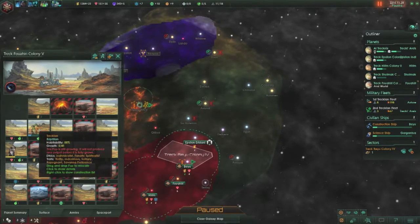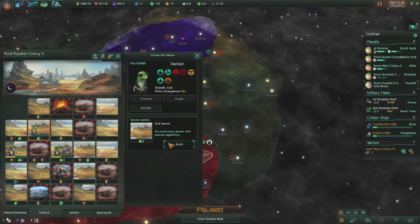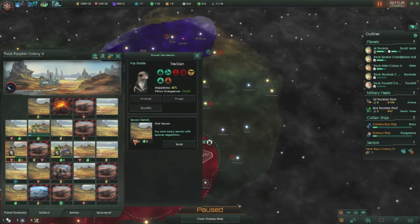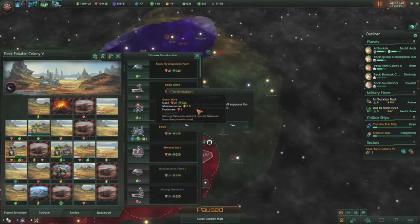Two of that is coming from here. So if we build... this will counter it. We build it here, and then we can build a — oh well, that is two food versus one mineral. Upgrades down the line will allow me to change it, so basic mine.